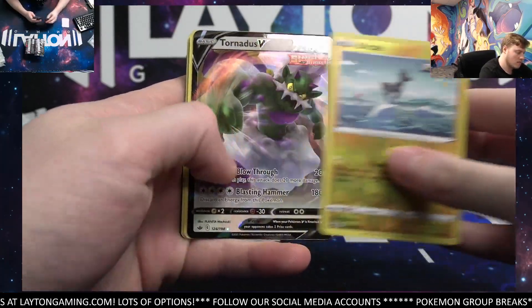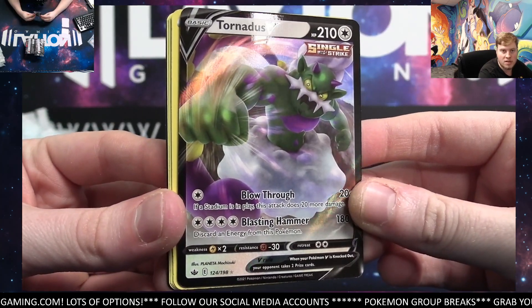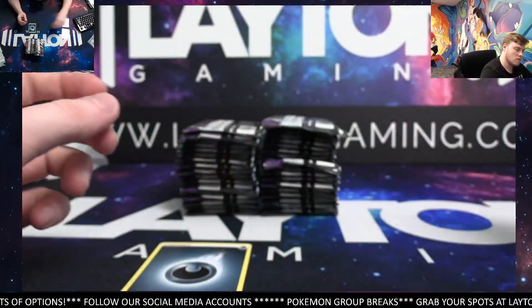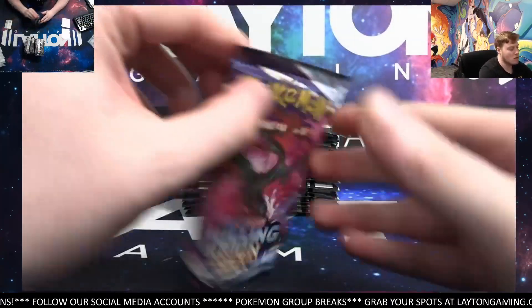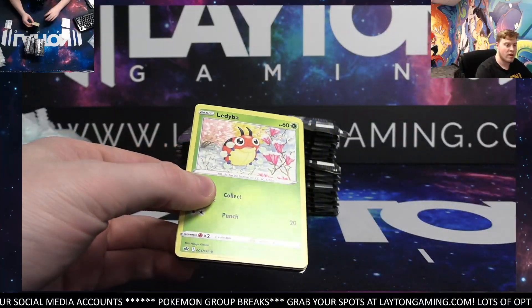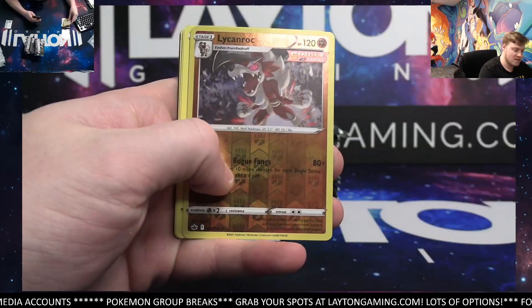Blitz off and got a Tornadus V in the first pack — basic type, there you go. One pack, one hit with the Chilling Rain booster. We'll also have a big hit recap at the end of that for our recording as well, guys.